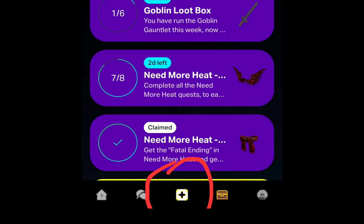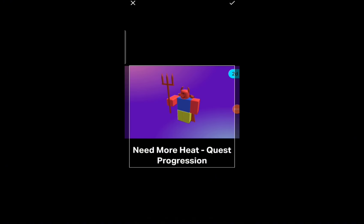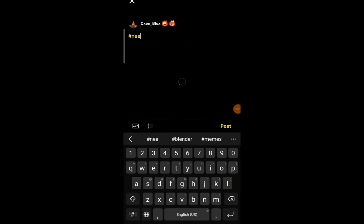Then go to Fresh Cut. I assume at this point you should have a Fresh Cut account linked to your Roblox account. Press the plus icon, then choose a photo about 'need more heat' on your phone. Then type 'norarrrs need more heat' and upload it.